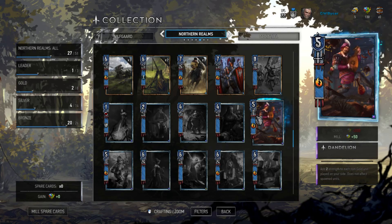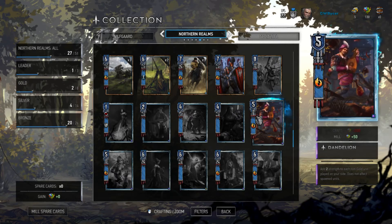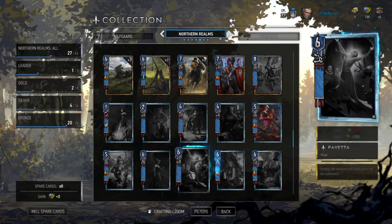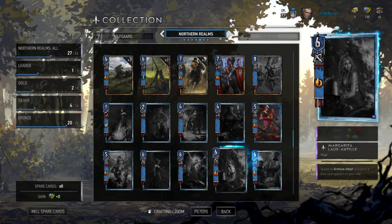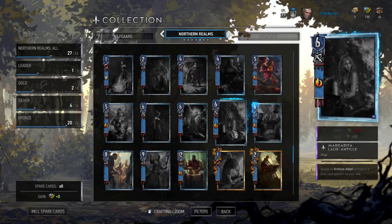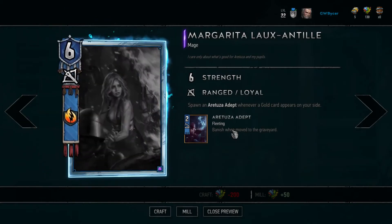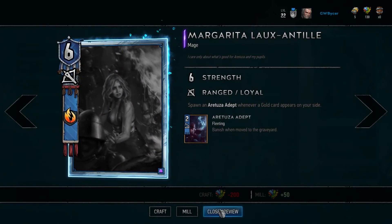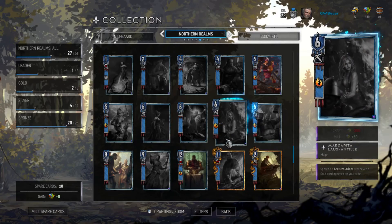Further down the line, there's a card that adds two strength to each non-gold unit played on your side. Again, just one of those cards that if you leave it alone, it can easily cause a lot of trouble for you. Another card spawns a two-strength unit whenever a gold card appears on your side, once again synergizing with the gold build combo.